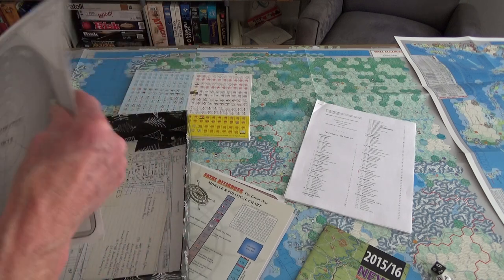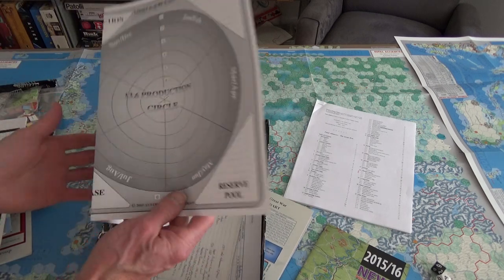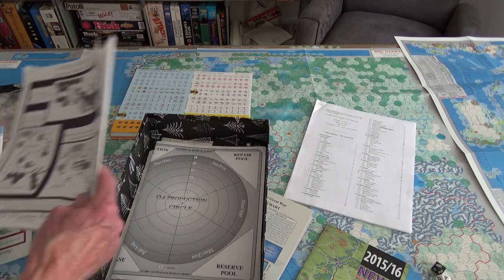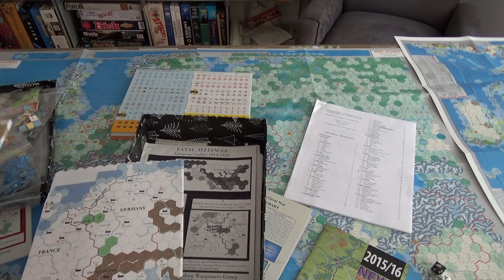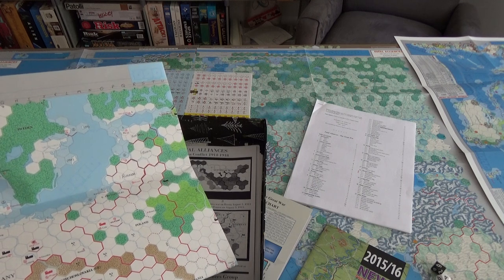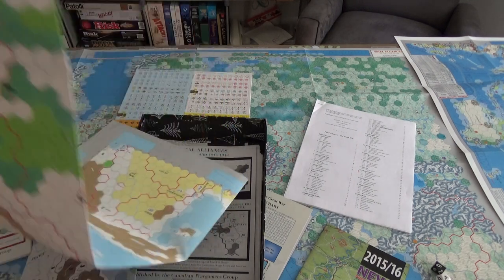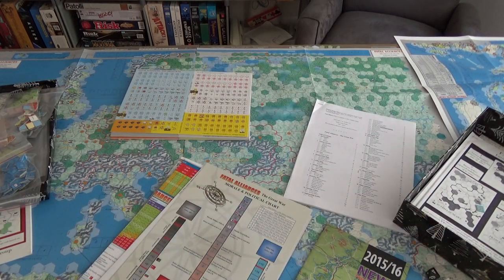Oh my gosh, I never noticed — I should have taken a better look but obviously I didn't. I've been going over the rules over the past few months. It's interesting — I actually find the older map much, much better. If the hexes are the same size and nothing has changed, I may actually go with the old map. I'll be honest, I think I prefer the older map.